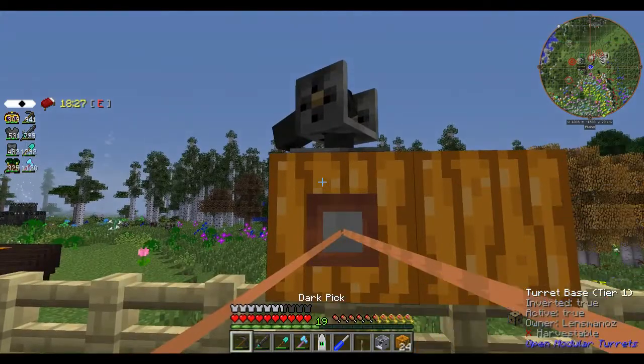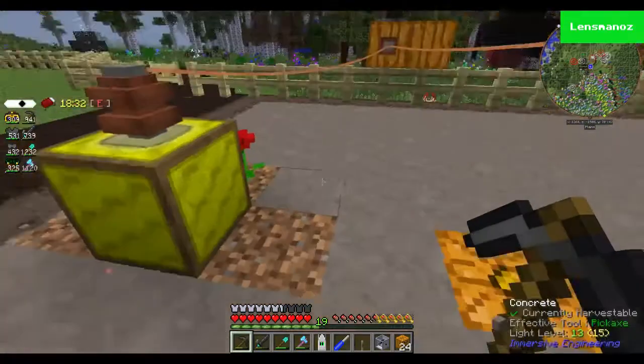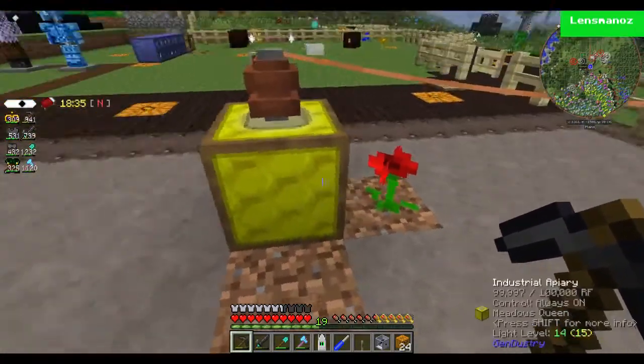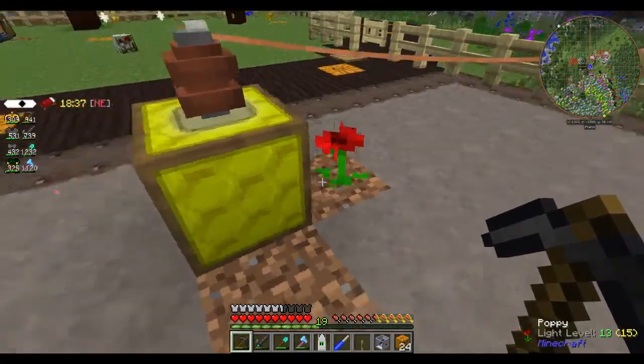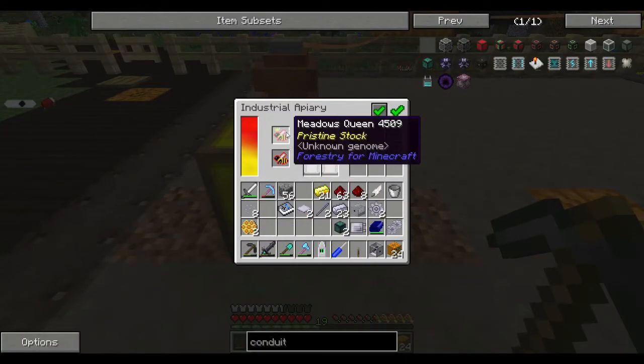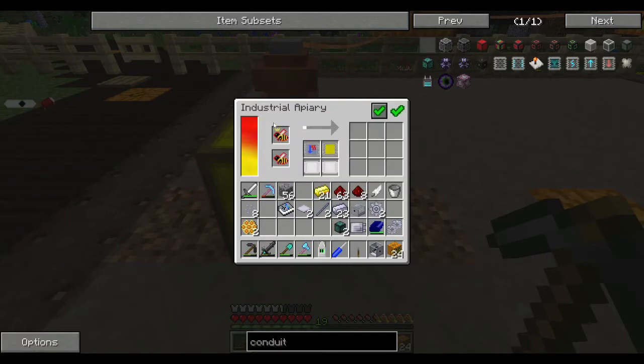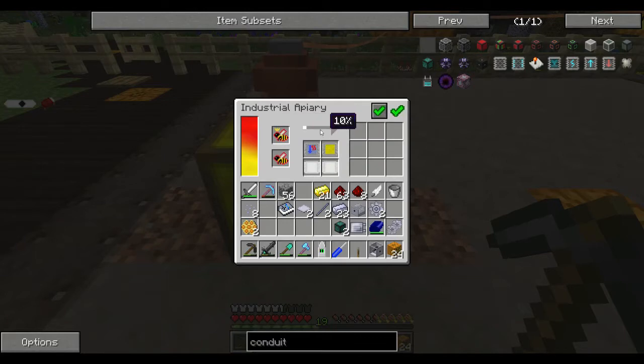Still got plenty of ammo. I've put some dirt around here because I wasn't sure whether we needed to have the flowers or not, but just in case. So now — Meadows Queen — Meadows Princess and Drone, Meadows Queen — and that's just running through normally. I haven't got any other upgrades in here yet.